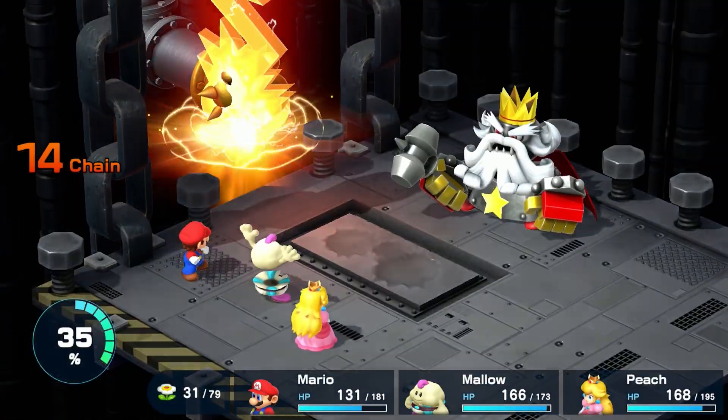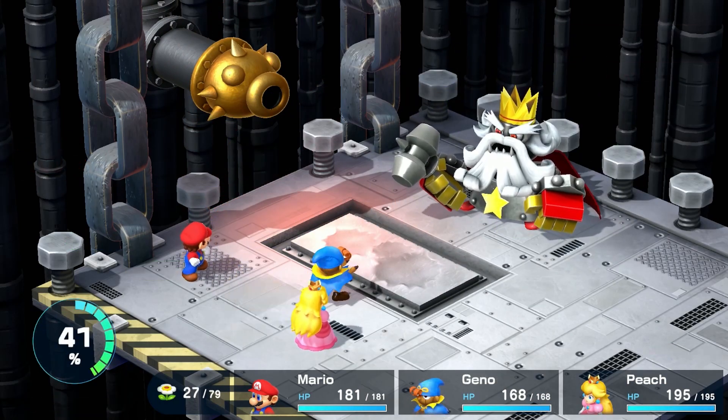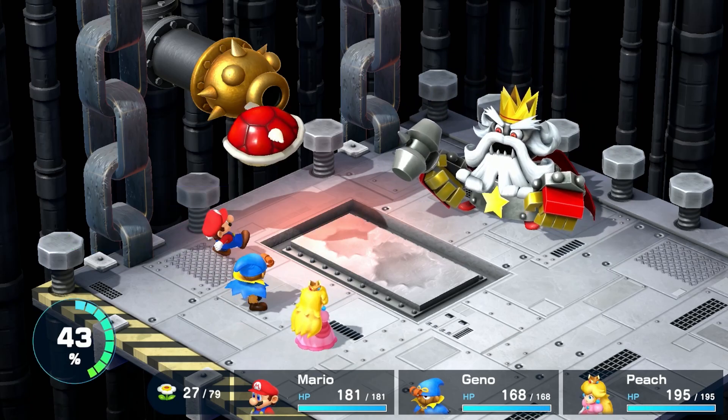The smelter will shut its eyes completely once it's defeated, and the fight becomes significantly easier. You can switch out Mallow for either Geno or Bowser at this point, because Smithy does have a lot of health.